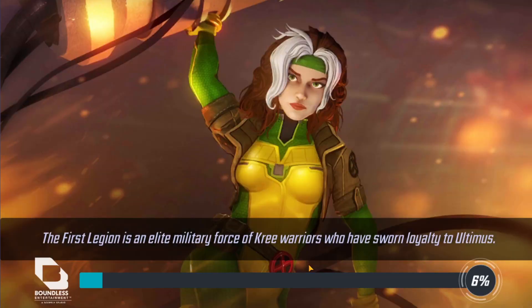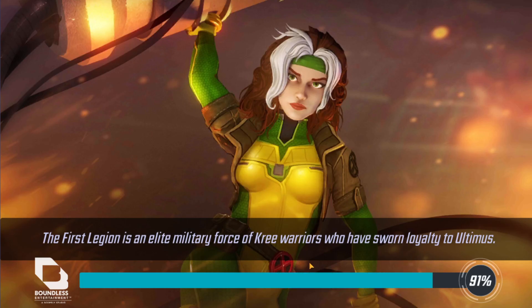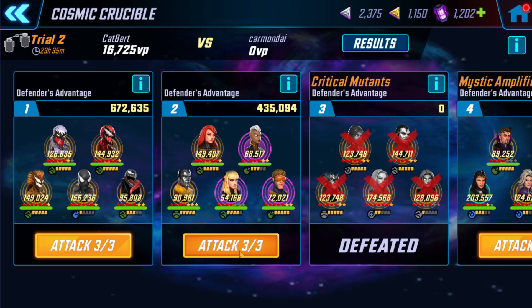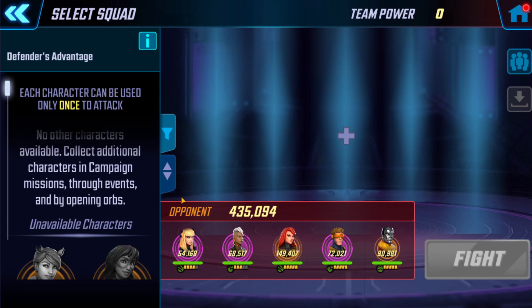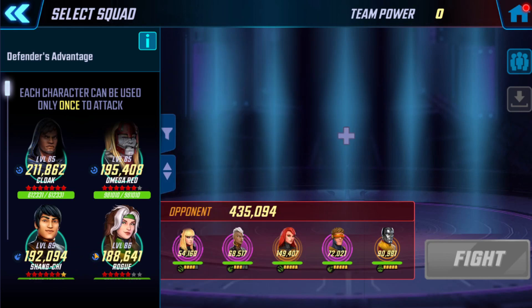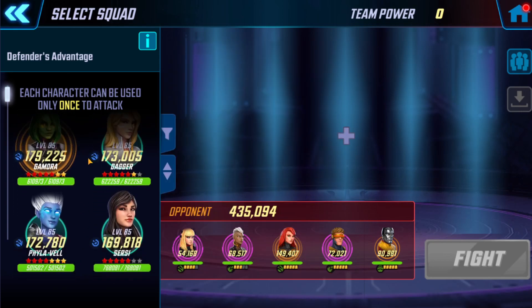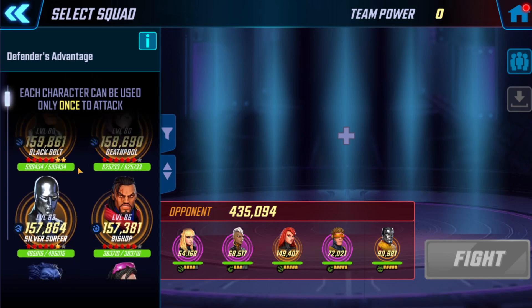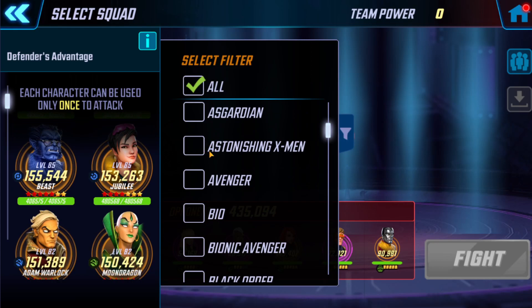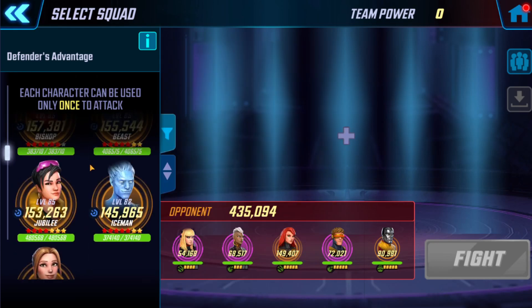More credits. What else do we have left? Heroes for Hire, I remember. Not sure what I want to use to take out the Uncanny X-Men — too many X-Men teams. So it's a matter of what do I want to use. Oh, I've got X-Men — let's use them. X-Men versus X-Men, that sounds like a good plan.